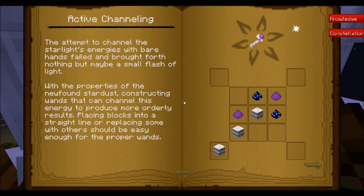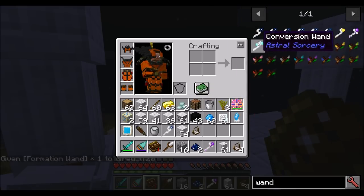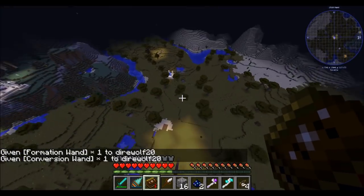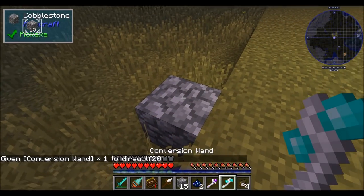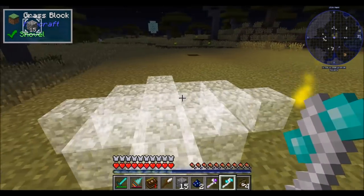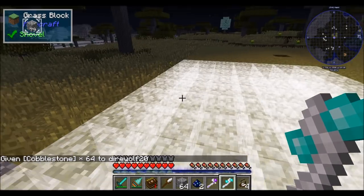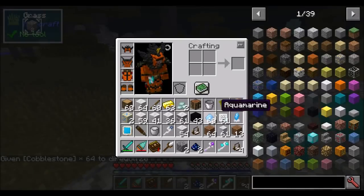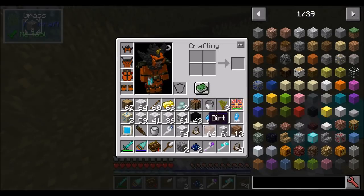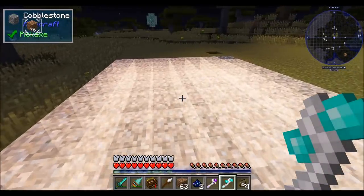Two of the wands first available in the active channeling section are the formation wand and the conversion wand. The conversion wand is basically a wand of swapping, so you can swap blocks one from another. Shift-right-click on the block you want to swap - you can see there's a target in the top left corner indicating cobblestone is the block we're swapping with. Then simply right-click, and it swaps out all the highlighted blocks with cobblestone.